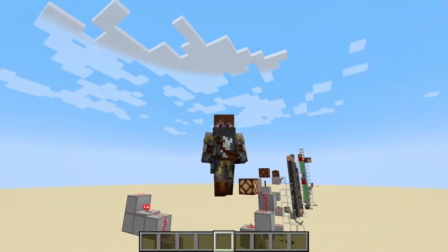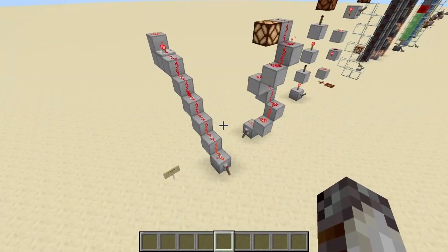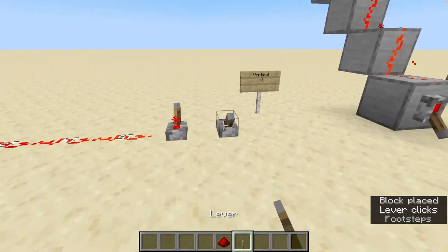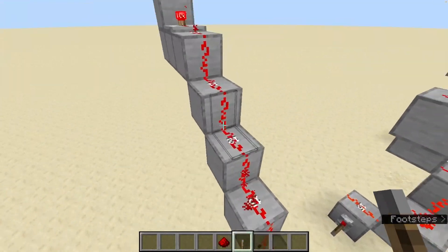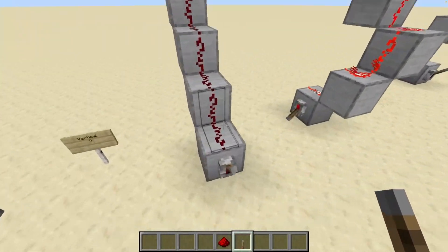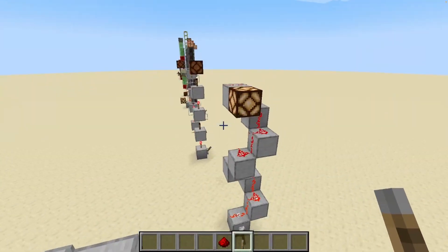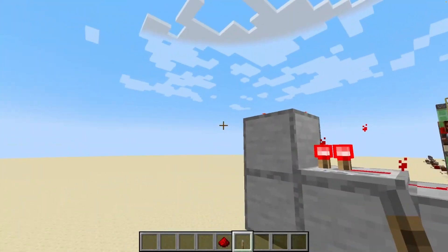We're going to start out with the absolute bare bones basics of Redstone with transmission circuits. To send a signal from one place to another, we use Redstone dust like so. If we want to send the signal upwards, we can have the Redstone dust go up a block. However, Redstone dust does have a signal strength limit of 15, so if you want to use a repeater, you can just continue to send that signal, though it requires a flat surface to read and repeat.